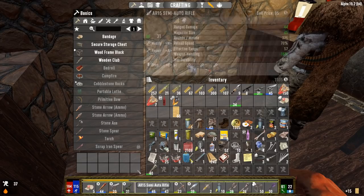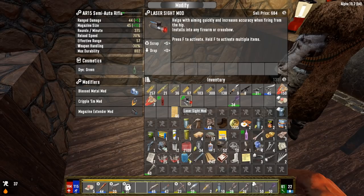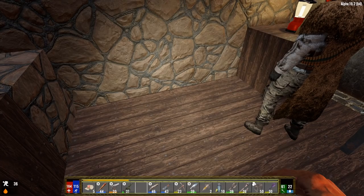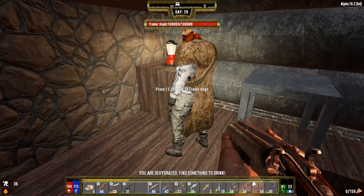Found a cripple mod in my stuff - 20% chance to cripple a leg on a bipedal target. That's a better addition than the laser sight mod for extra damage, so swapping it in. The laser sight - wait, we can actually put a laser sight on a double-barrel shotgun! Sliding that on in there using the F button. Nice, got a laser sight on the shotgun - that's hilarious.